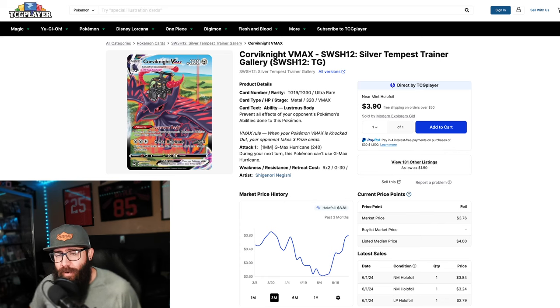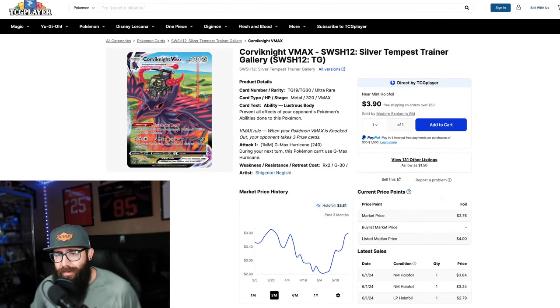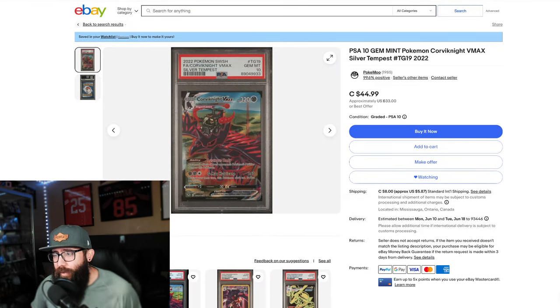Then there's Corviknight. This Pokémon is in the new Pokémon Horizons anime — one of the characters rides one, so there's some popularity with kids. I like this artwork, and it connects with the V card you'll see in a second. This is a VMAX and it's $3 — $3 all day long. I could see this being a $10, $12, maybe $15 card, so you're potentially 5X-ing your money down the road. If you want to pick it up in a PSA 10, you're looking at only $33 or best offer as of this recording, so you might even get it cheaper.